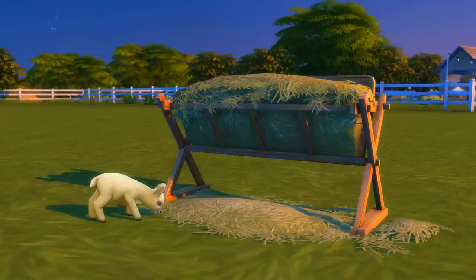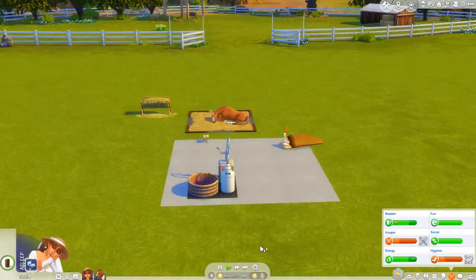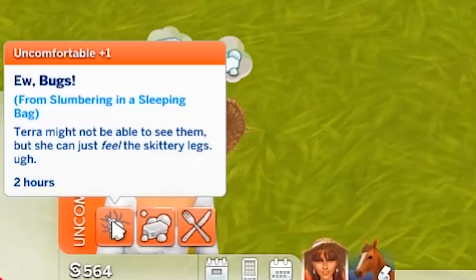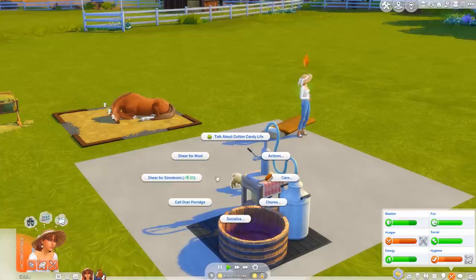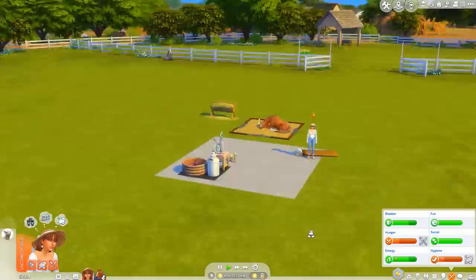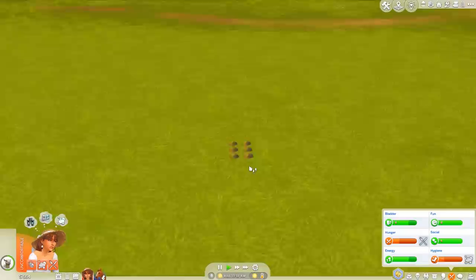Everything in this pack is cute or stunning or beautiful. Look at little Porridge — those ears look so big. I think we should get up — I don't want to sleep past 10. Ew, bugs! Tara might not be able to see them but she can feel the skittery legs — that's disgusting. How's Porridge doing? Good. Oh, Porridge is ready for sharing again — let's do that. Firefly is still asleep.